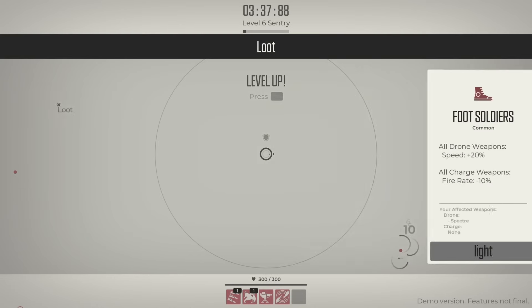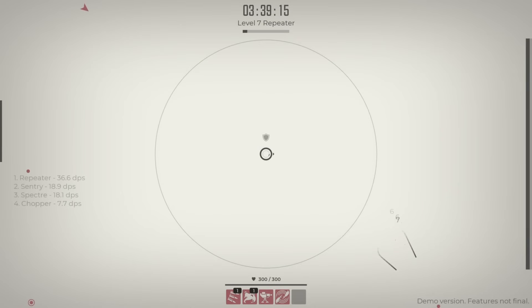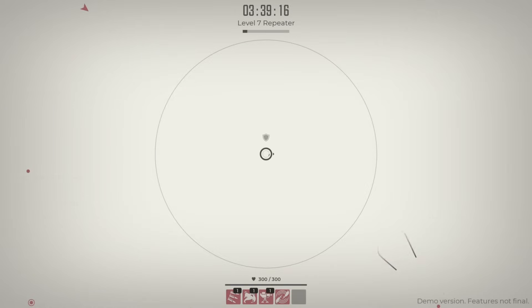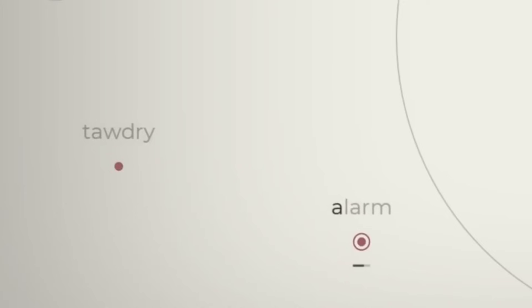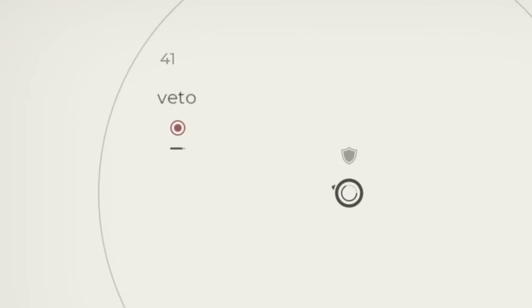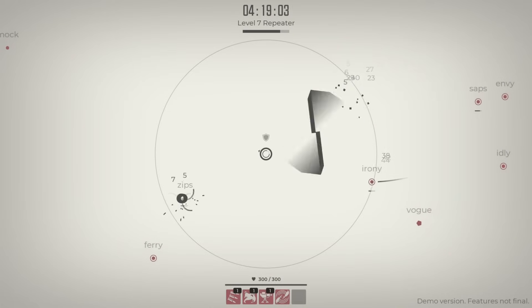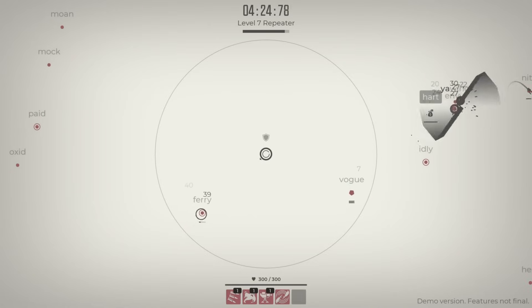We can increase the rate of fire on the kinetic weapons — that's most of what I have. Then we get a level up, so we can give the sentry some more damage. I like that because it's basically my last line of defense. But now we're starting to get longer words like 'half' and 'tawdry' — I don't even know what that is, more made-up nonsense. And some of them are moving very fast. Thankfully the sentry is able to take them out pretty well.